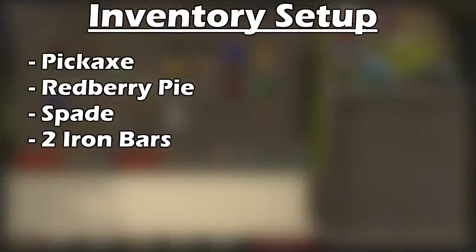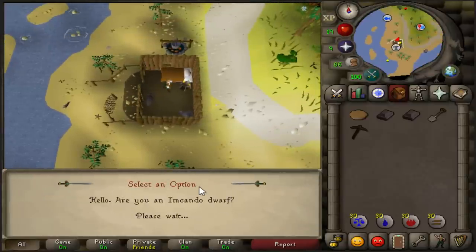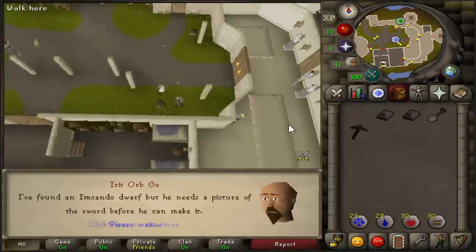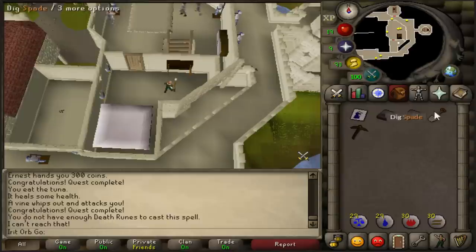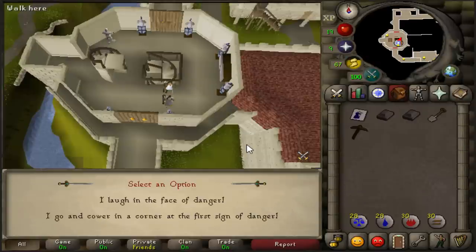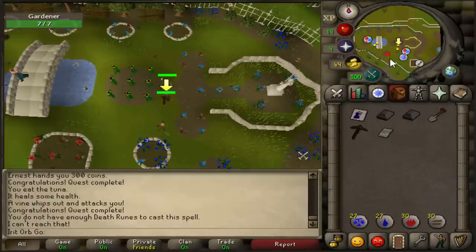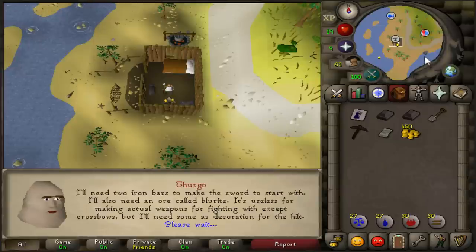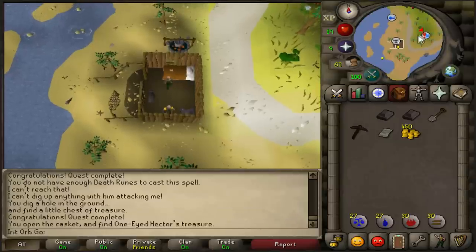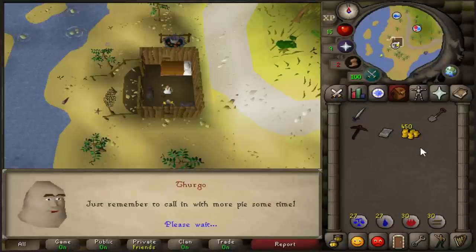Head back to Draynor bank and grab yourself a pickaxe, a redberry pie, a spade, and two iron bars. Speak to Thurgo down south of Port Sarim — give him a redberry pie and then speak to him again. Head back to Falador and speak to the squire again. Head up to Sir Vyvin's room and search the cupboard for the portrait, then head to the other side of the castle to speak to Sir Amik Varze to start the Black Knight's Fortress quest. Head over to the Falador garden, dig in this spot — either kill or run away from the gardener — and dig again to finish Pirate's Treasure. Head back down to Thurgo and give him the portrait. He'll tell you that you need to get some Blurite Ore. Go into the cave east of his house, run past the Ice Warriors, and mine a Blurite Ore. Head back to Thurgo and he'll make you the sword.